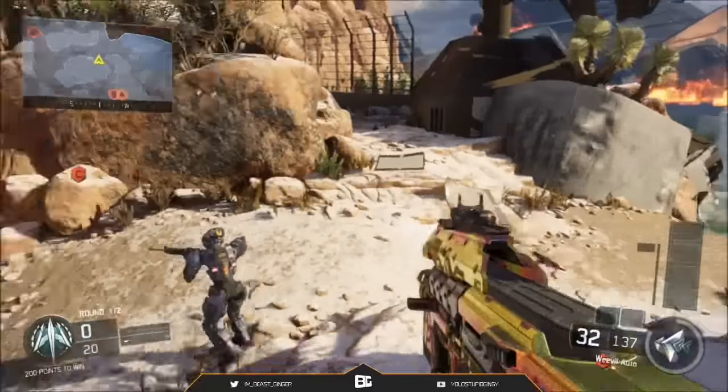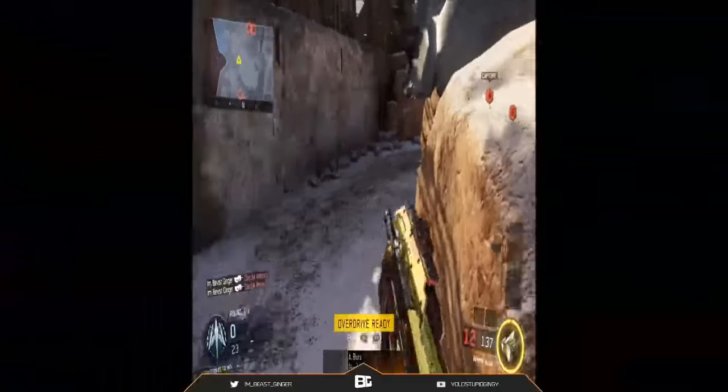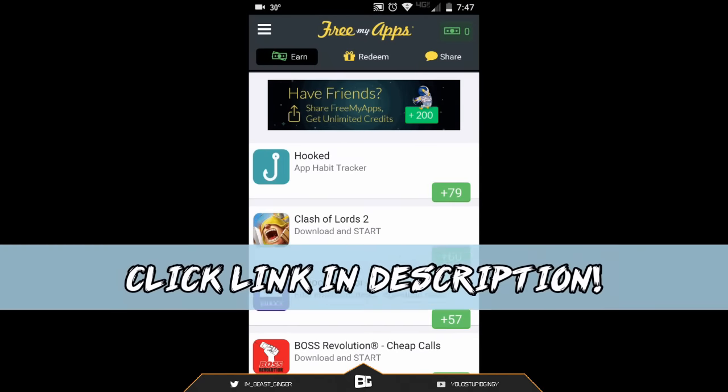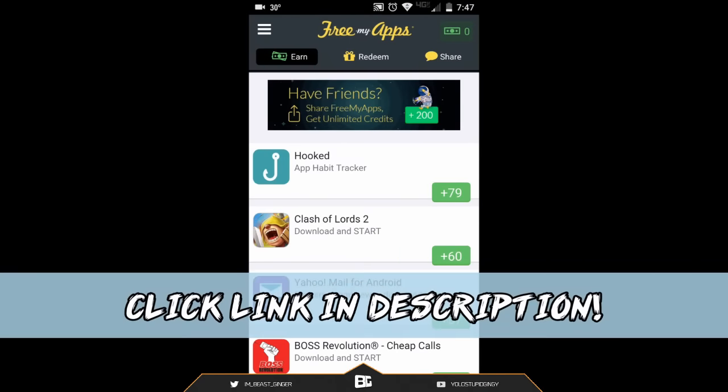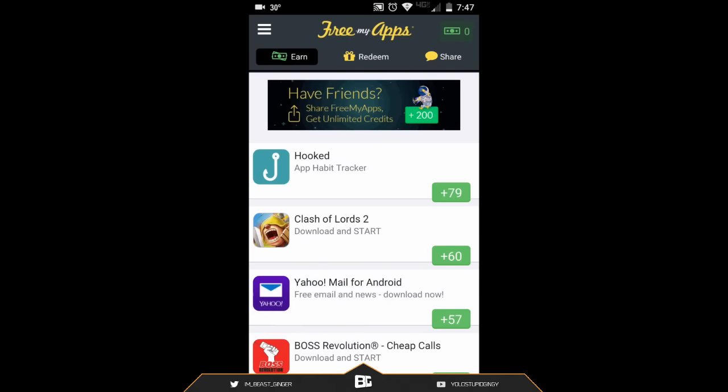I'm going to show you guys what to do on it here in one second. So basically, there's this app called Free My Apps — you guys might have heard of this before — but go down to the description below and click on the link that should say Free My Apps or something of that nature.